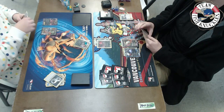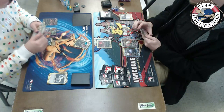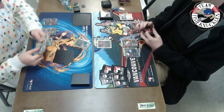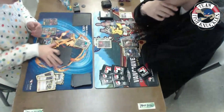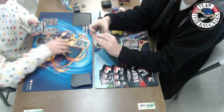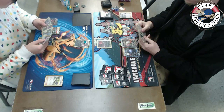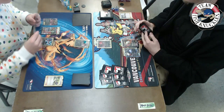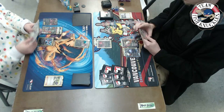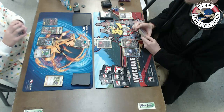Another Yveltal comes down and a Fright Night Yveltal may hit the field. Brandon gets a Sycamore and a Lysandre and looks through his discard pile. He decides to Sycamore, discarding a Lysandre, Olympia, and N to draw seven new cards. Brandon has a DCE and a Dark Energy. He attaches a Dark Energy to the Yveltal and passes — he cannot retreat.